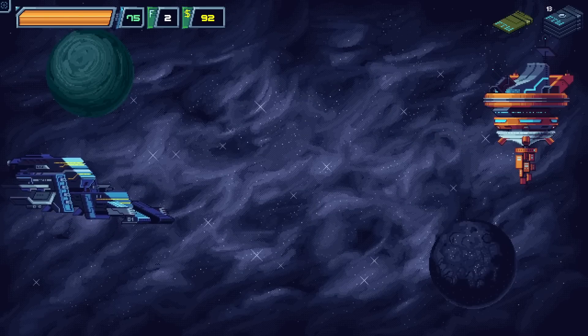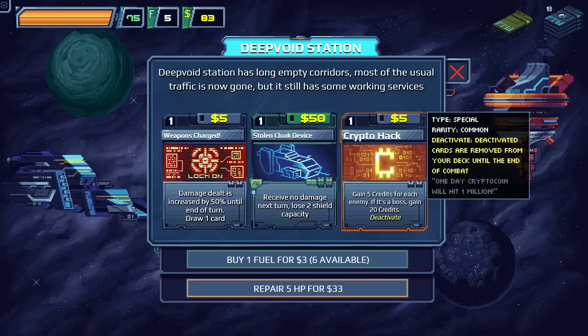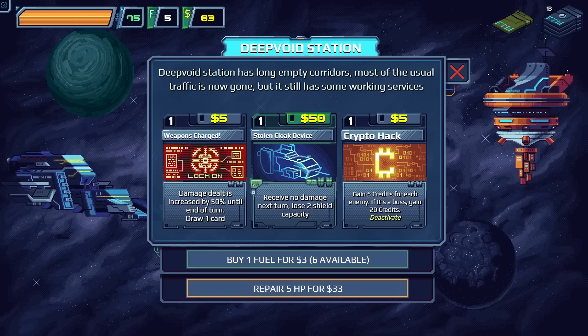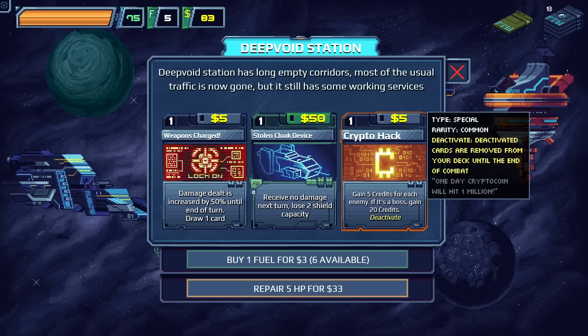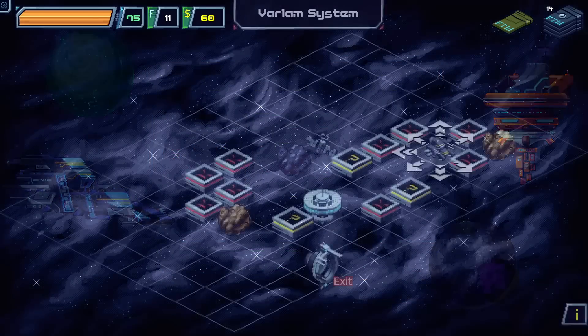There's another trade station right here — we'll go to this one. We buy one fuel for three credits, nine available, so we should get a few. We also see Crypto Hack — gain five credits for each enemy, or 20 if it's a boss, then deactivate. It's a card that doesn't do damage in combat, but once per combat getting an extra five to twenty dollars pays for itself. We grab it, then buy all the fuel.